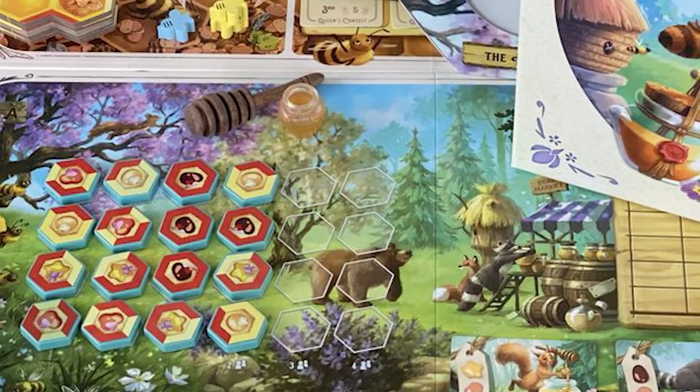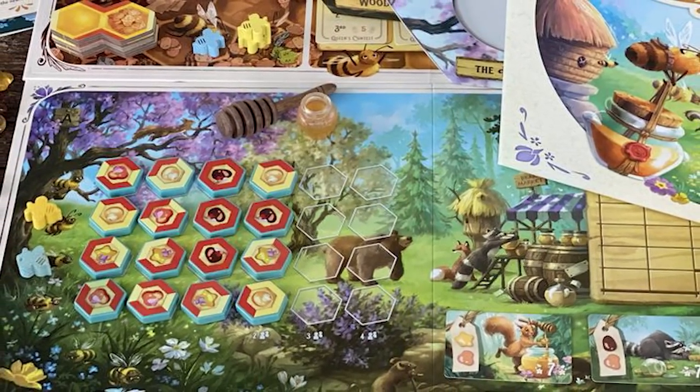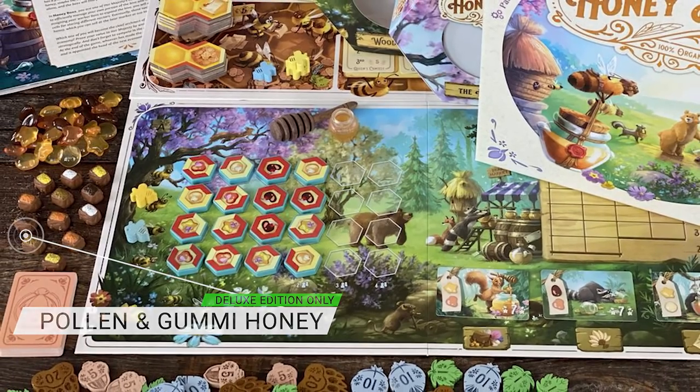The setup doesn't take too long either — you should be up and running within about 10 minutes once you know the game rules. You've got to set up everybody's individual player board with a unique configuration depending on whether you're playing the basic game or a slightly more advanced one, but other than that the board, the cards, and the various pieces nearby don't take very long to set up.